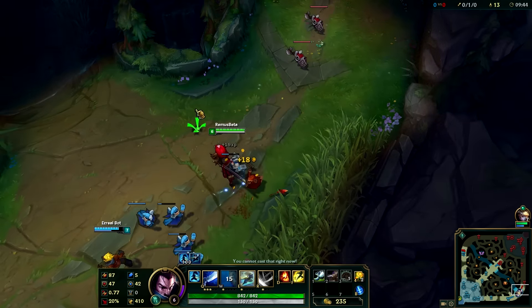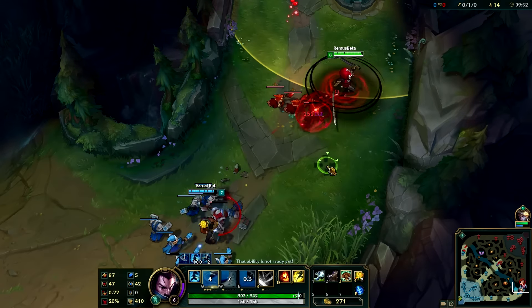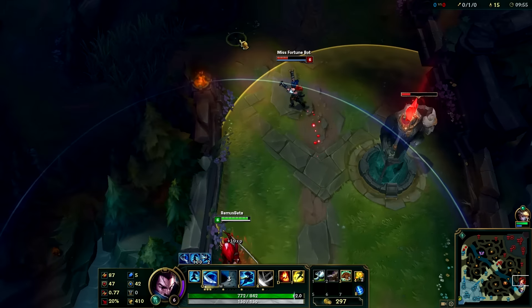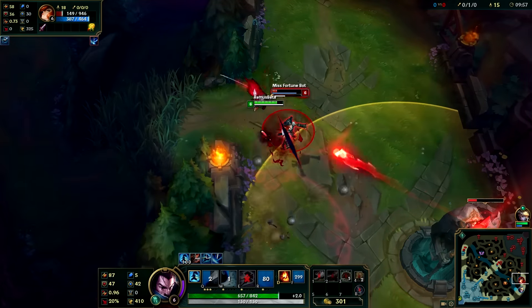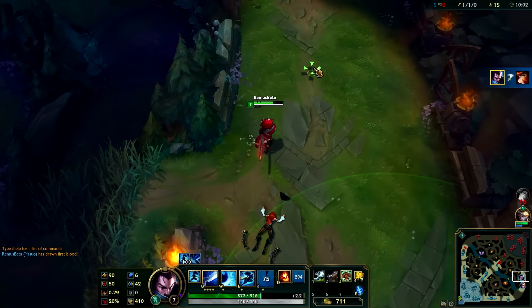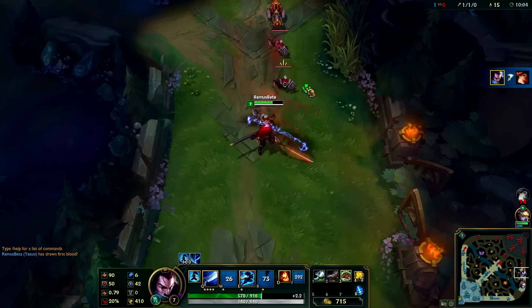Alright, and the E — let's also check out the Wombo Combo. Nice, looks great, right? Now let's check out the Ultimate as well. There you go, that looks nice — and let's see what happens when you dodge something with this.